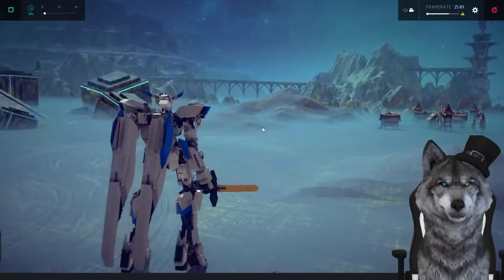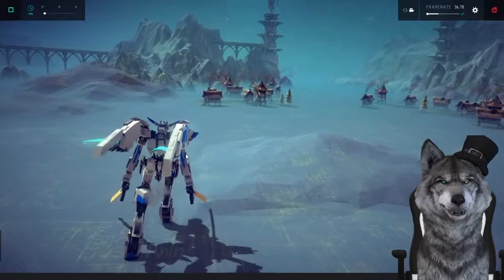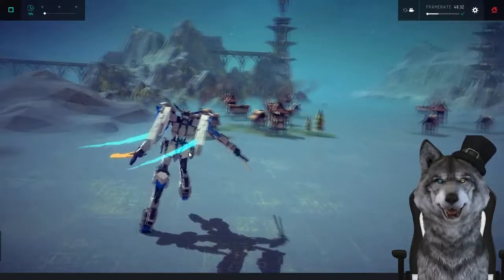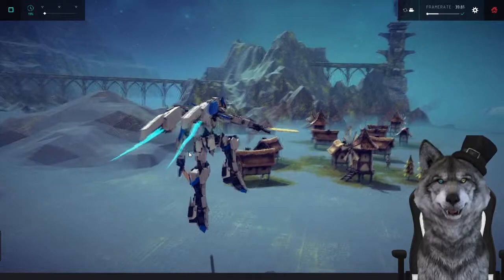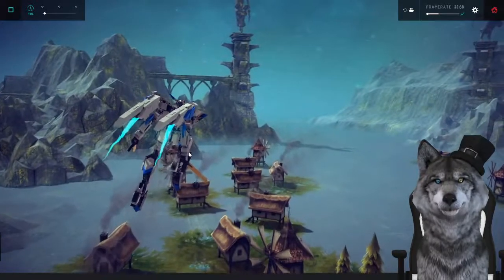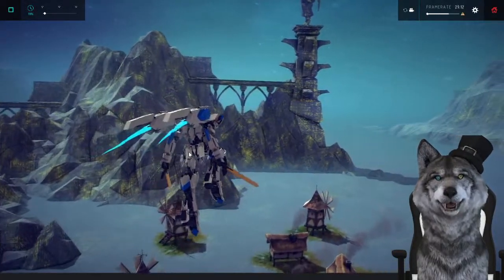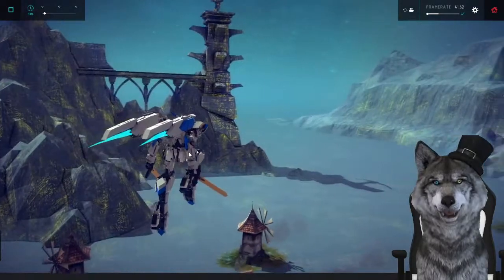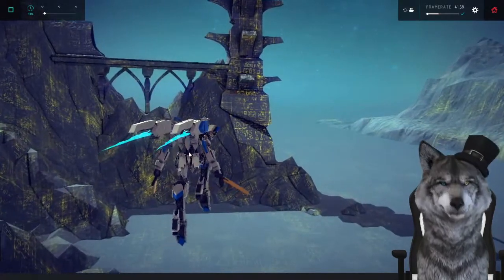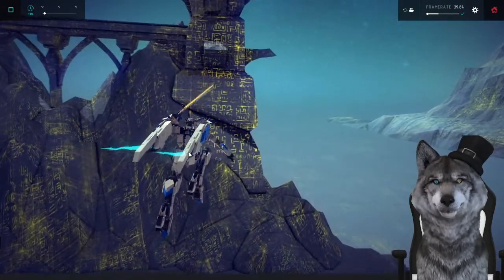I turned off invincibility mode — we'll see if that helps it not glitch as much. There are a lot of moving pieces here, it's probably just going to break. We got J, we got K — K is kind of making us rise. K is the up button apparently! It seems like we could fly up as high as we want. We have to get up there and take out a statue.